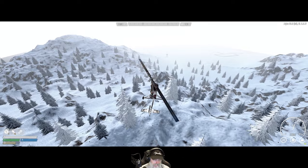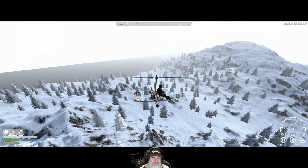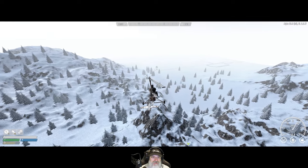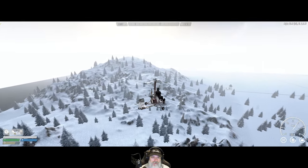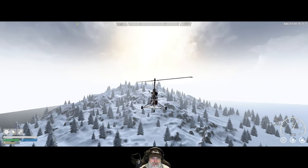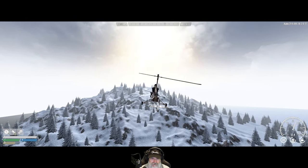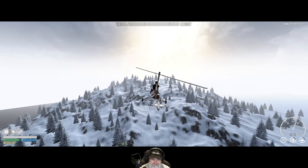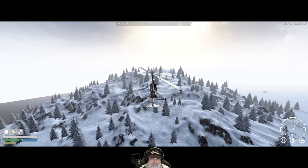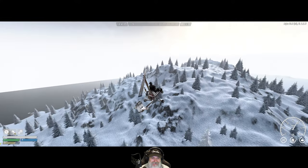Oh, well, hold on. Maybe we did find a snow city over this way. There's definitely a town, if not a city. You know what I'm going to do, though? Let's just crest this mountain peak here just so we know for sure we've gone all the way to the border, because there could be, like, a hidden village on the other side of this mountain. I know there probably isn't, but you never know. So let's check that out.